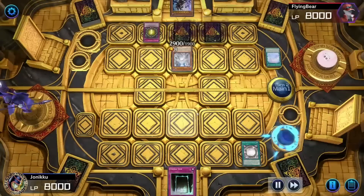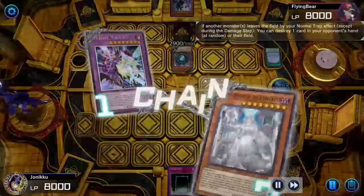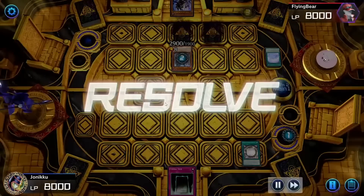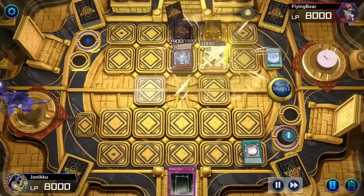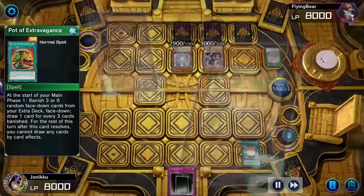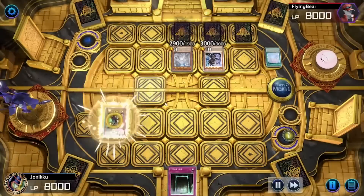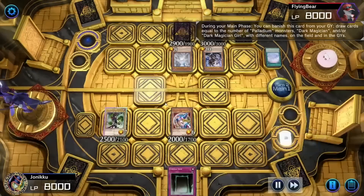They destroyed the Dark Magicians instead of destroying my hand, which I was fine with. Here they activated all of these effects, but I was hoping they would destroy the Dark Magicians instead of Eternal Soul for my hand. So here they got Pot of Extravagance with that rock monster. So I summoned Dark Magician and Dark Magician Girl, and then I used Soul Servant to draw two cards.